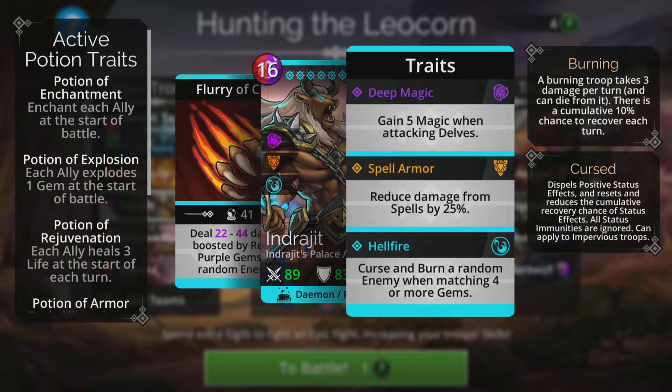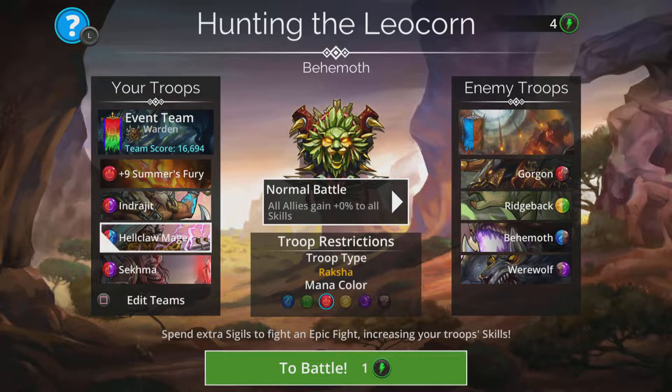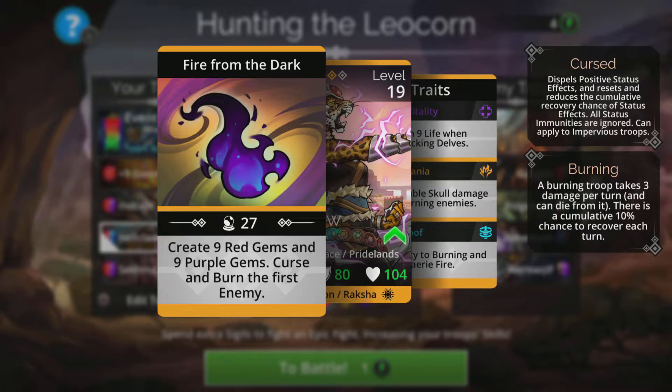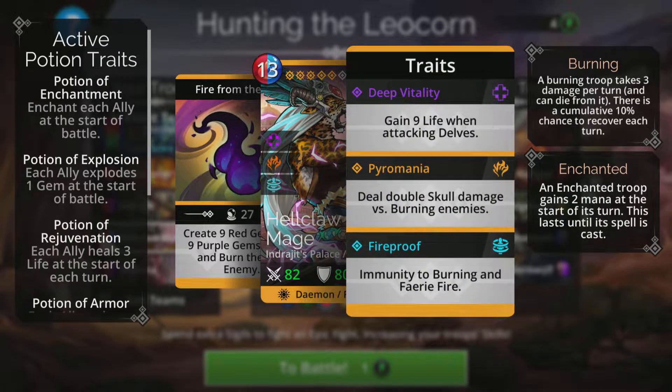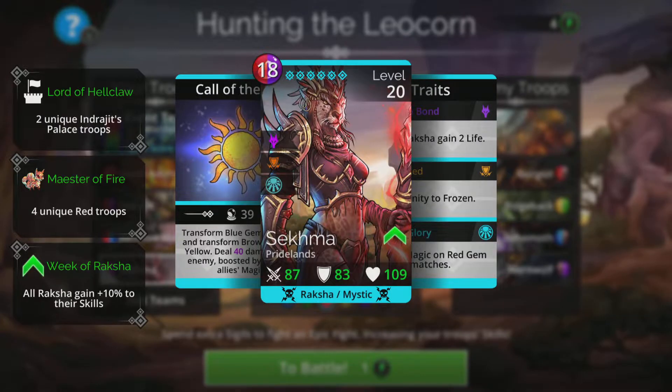Indrajit also has a pretty cool third trait to curse and burn a random enemy when matching four or more gems. Hellclaw Mage is going to be one of our generators for the whole team — creates nine red gems and nine purple gems, and curses and burns the first enemy. So basically, Hellclaw Mage and Summer's Fury are going to charge Indrajit and Sekhmer pretty well.